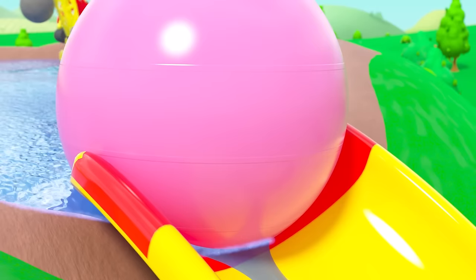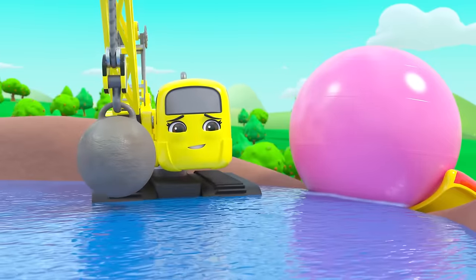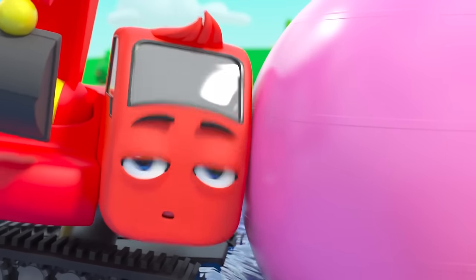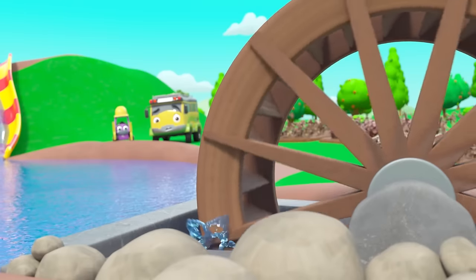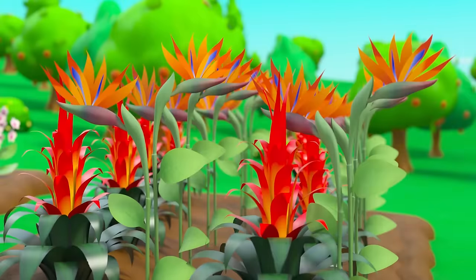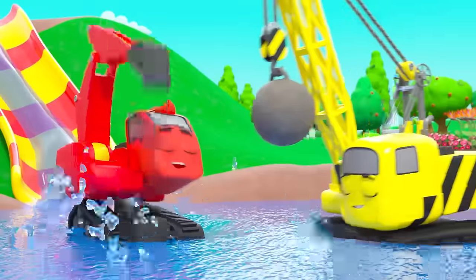Wait — the water has stopped moving! That big pink ball is blocking the slide and stopping the water coming down to move the water wheel. Daisy is going to push the ball down — uh-oh, the ball is very bouncy! It's Diggly's turn — go on, Diggly, you can do it! Daisy is helping — almost there. It worked! They did it — the sprinkler is working again and the flowers are back to life. What brilliant work, team!